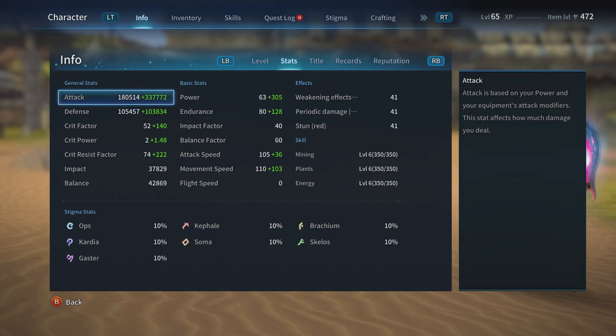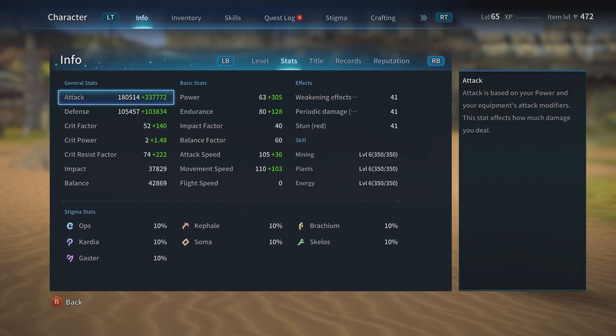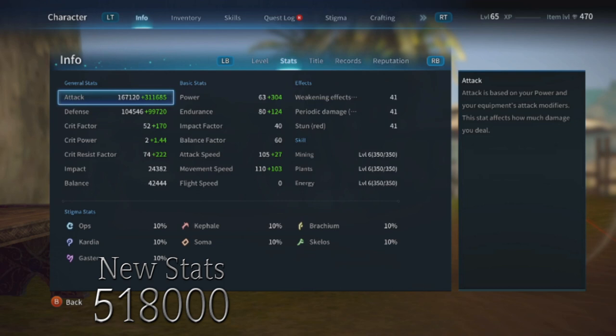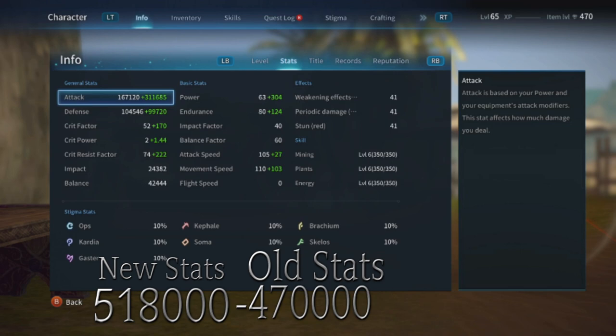I had to get a calculator and add up my new stats. The white number and green number combined — my total damage — I'm gaining about 518k, sitting at pretty much a half mil. My old stats added together came to about 470k.